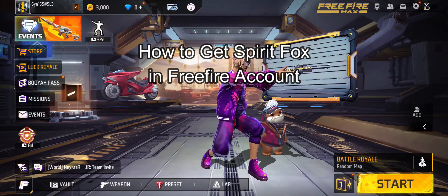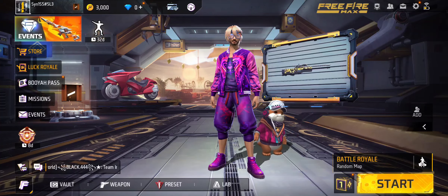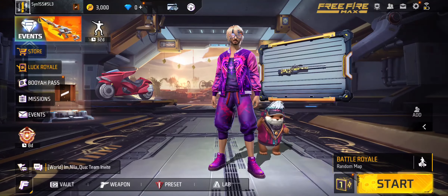Hi guys, welcome back to our channel Gaming Room. In today's video I will be teaching you guys how to get Spirit Fox on your FIFA account. First, just open the game and log into your account.